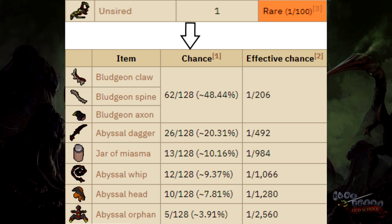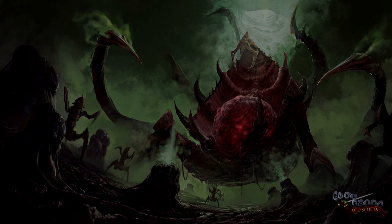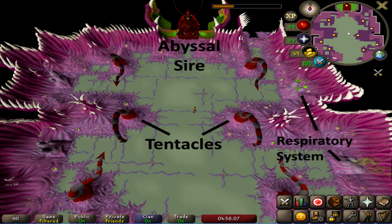Before getting into the different gear setups and strategies, I'll explain the mechanics of Sire. Sire has many different mechanics that you should be aware of and deal with properly. Understanding the environment is also very important. The area of Sire contains three environmental components: the boss itself, the respiratory systems, and the tentacles.